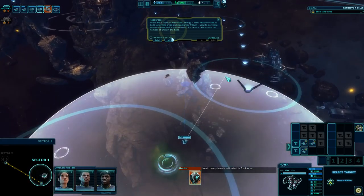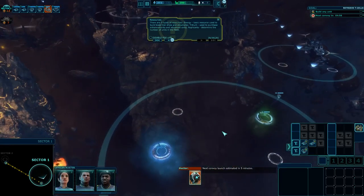Mission update: we're completely cut off. Zero is transporting T-cells through the warp gate. Next convoy launch estimated in five minutes. Let's go ahead and get these stations started up.